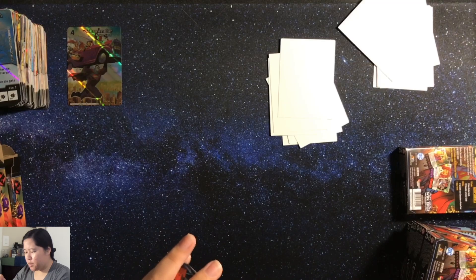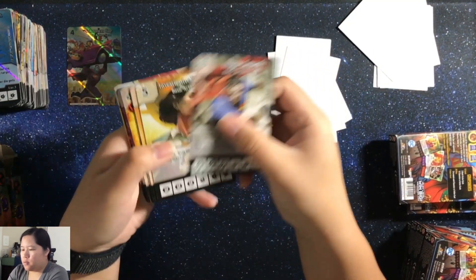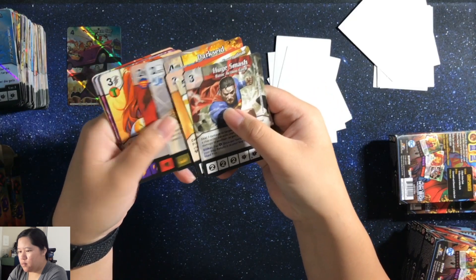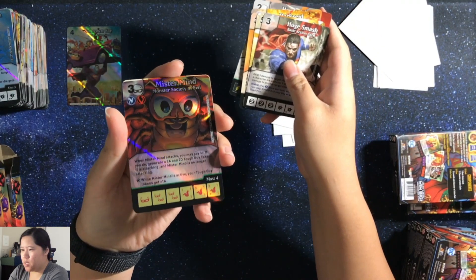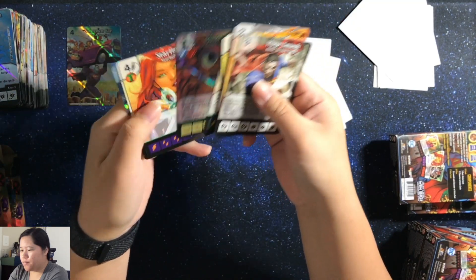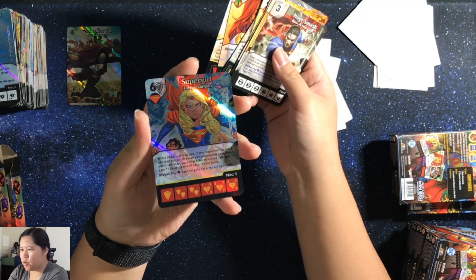And the final box here — it's pretty quick. We have a Mr. Mind Green Stripe Foil, and then a Supergirl and then a Supergirl Yellow Stripe Foil.